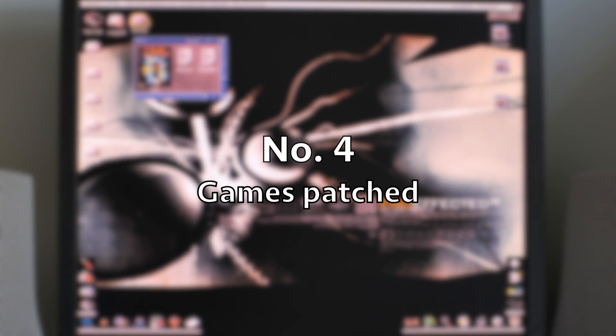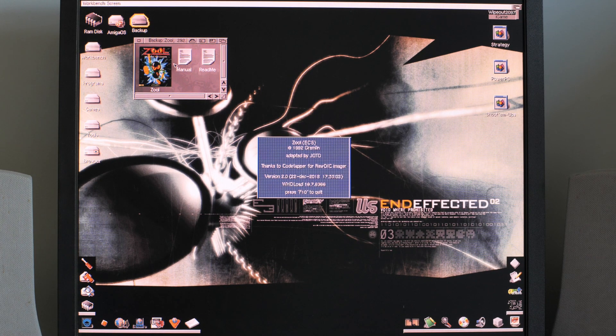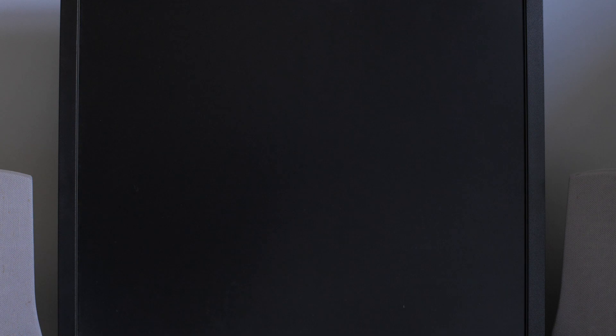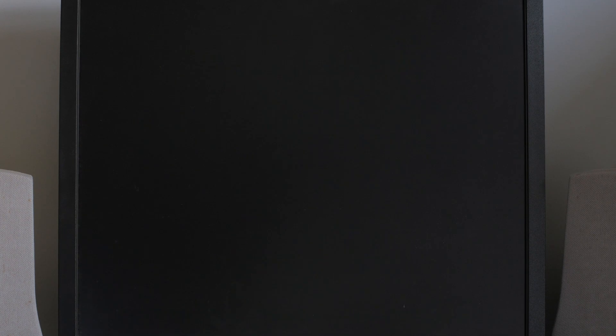When Zool was first released the A1200 wasn't widely available, and unfortunately that meant that in order to run it on the A1200 you had to go via the early boot menu, disable CPU caches, and set it up as enhanced chipset for it to run. However, here we are on an A1200 with Zool playing. WHD Load patches issues with older games, so whereas before you might not have been able to play an older game on your system, now you can.